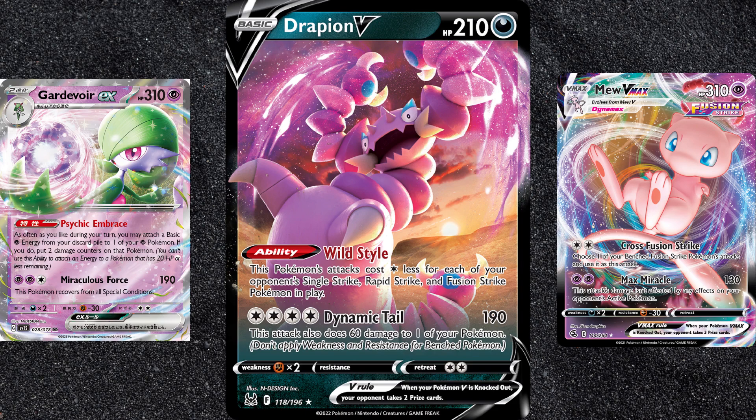You do have to be careful about Path to the Peak, which shuts off Drapion's ability, and Lost City, which can send Drapion to the Lost Zone. But even if Path to the Peak is in play, with the right strategy, you can load up a Drapion with 4 energy. And that just so happens to be how you'll deal with Gardevoir EX. Gardevoir also has a Dark weakness, which means Drapion can one-shot it. It just won't be as easy as KOing a Mew V-Max, so keep that in mind.